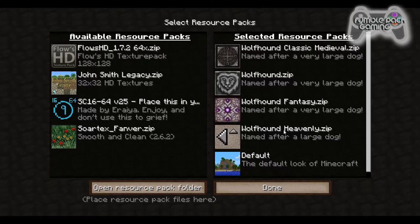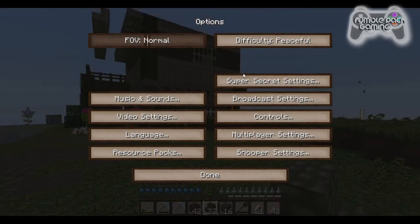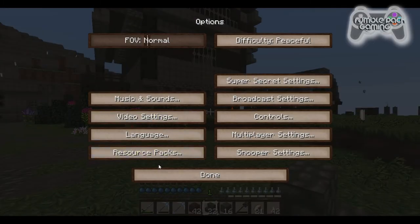Some of these packs I don't like necessarily by themselves. The Wolfhound Fantasy is very feminine — girly, purpley — it's all right. The Heavenly is very light. I really enjoy the Classic Medieval and then just the regular Wolfhound. Those are the packs I'm actually using, and I use other packs for other things as well.